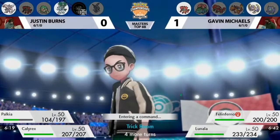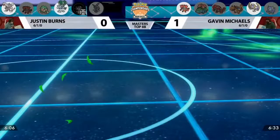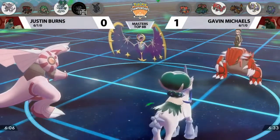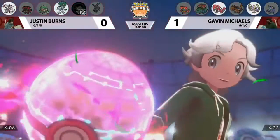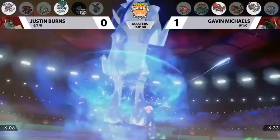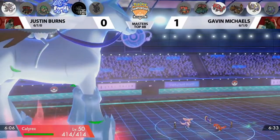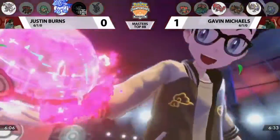Important to note Lunala's HP — it doesn't quite get the Shadow Shield back, just a single hit point short of recovering that pivotal ability. Incineroar switches out for Gavin into Groudon again, meaning Gavin did not bring Charizard this time. Justin is going to Dynamax — the sun is up, so Palkia's water attacks will have reduced damage thanks to Drought. Instead, it's Calyrex Ice Rider going to Dynamax, looking for a very strong Max Hailstorm or Max Quake. Gavin responds by Dynamaxing Lunala — a Pokemon we don't see Dynamax very often.